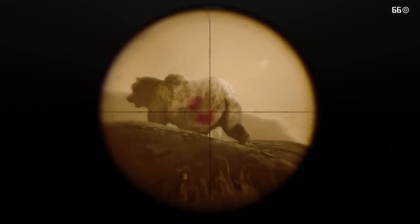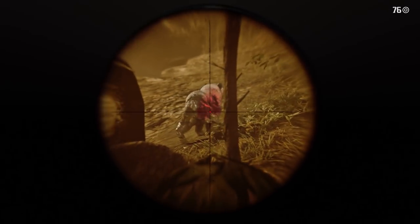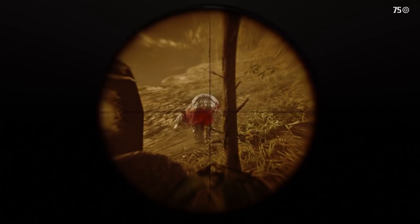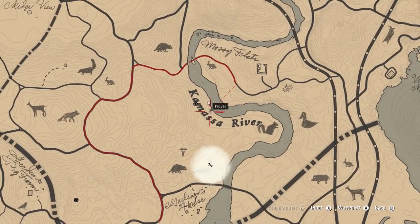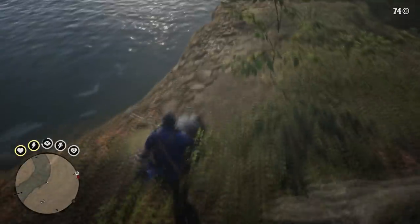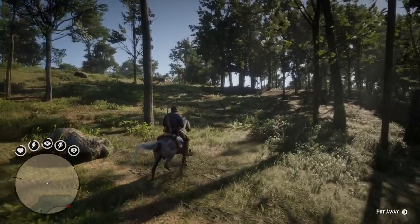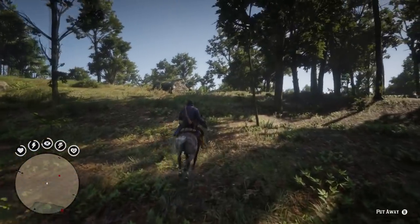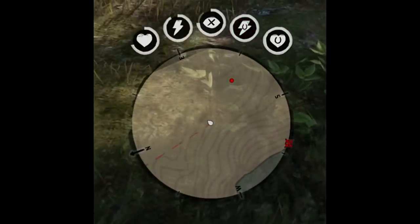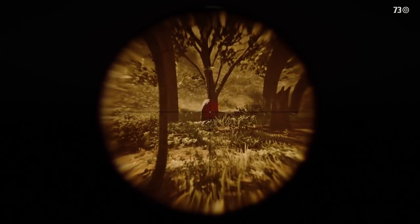Challenge 5 asks you to skin 5 grizzly bears or black bears, but I highly recommend going after black bears because they're about a third of the size of a grizzly bear. I was able to find a lot of black bears right here on both sides of the Kamasa River. If you have a sniper rifle and Level 4 Deadeye, you should be able to take them out in 1 or 2 shots. A good tip is to ride through the woods on horseback — your horse will get scared of a bear and it'll appear as a red dot on the map. Get off your horse, take it out, and skin it.